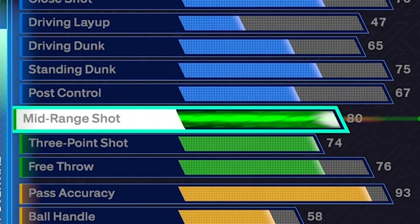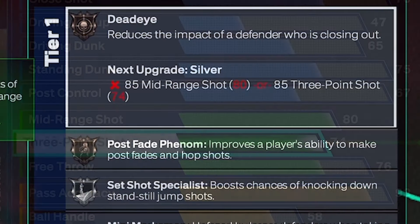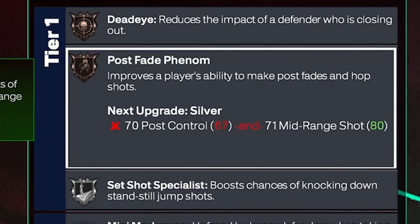80 mid-range, 74 three-point — that's the maximum shooting we can get on a max wingspan popper. 7 foot with max wingspan is more so for the rebounds and playing defense, grabbing boards. But with the maximum shooting, we still get bronze dead eye and silver set shot specialist. So this build can shoot well enough.